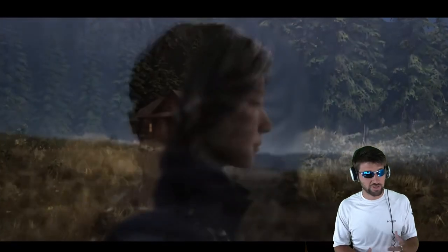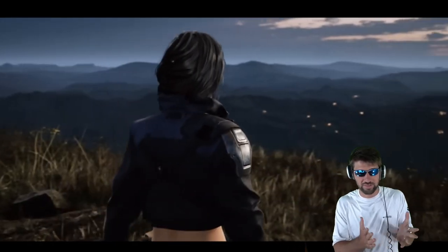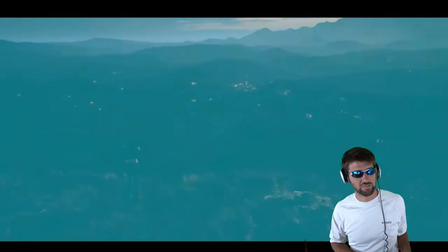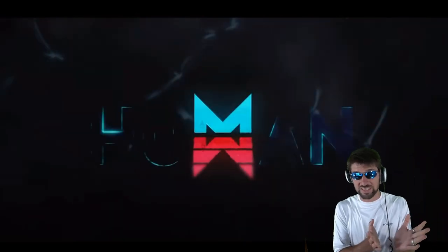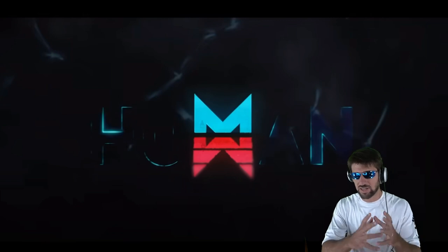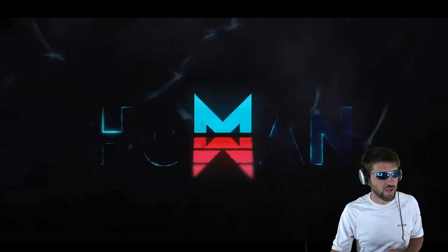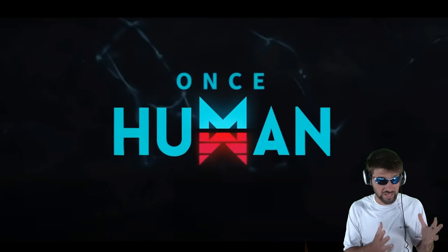And then this last part, they just show this character in the Once Human world. But this isn't part of the storyline — for all I know it's just your character, but she doesn't have a backpack on. Unless it's a really advanced part of the game they hadn't released yet, I don't think that's actually in the game. Sometimes they'll manufacture something using a character or the graphics of the game and put it in the trailer as filler. But it does give off that feeling that there's a storyline, and there actually is a pretty good storyline in Once Human.